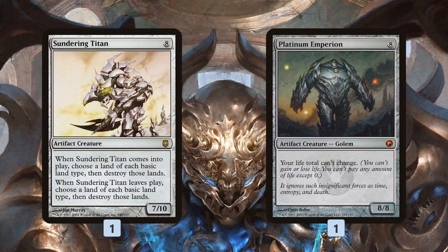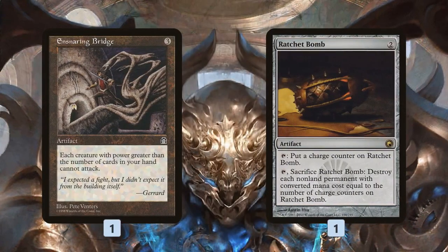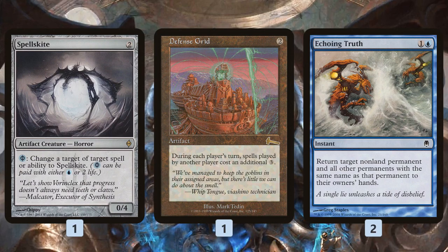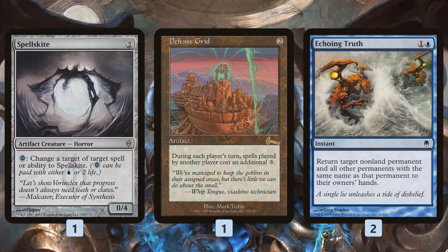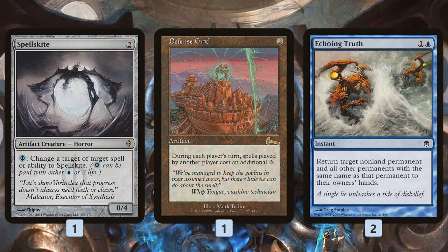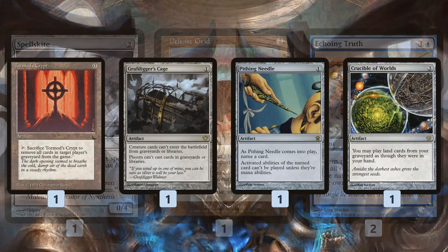For the sideboard we get some big customizable finishers: Sundering Titan blows up our opponent's lands, Platinum Emperion so we don't die. Ensnaring Bridge and Ratchet Bomb offer creature protection — Ratchet Bomb also gets non-creature permanents. Spellskite and Defense Grid make sure we can combo off — Defense Grid protects our combo from counters, making sure our Krark-Clan Ironworks doesn't get countered. Spellskite can eat an Ancient Grudge or an Abrupt Decay going after our Scrap Trawler or Krark-Clan Ironworks. Echoing Truth bounces things protecting our opponent, like a Stony Silence, which is very good against this deck.